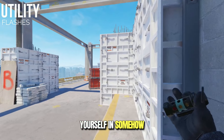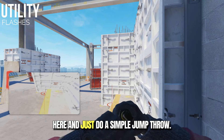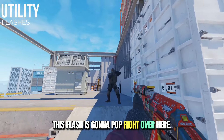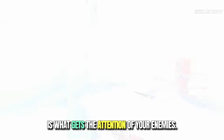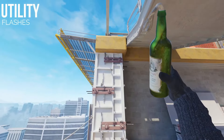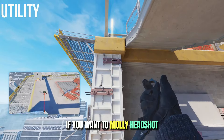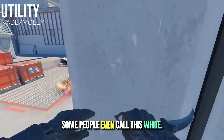And if you have sneaked yourself in somehow here, you can right click, cook it over here, and just do a simple jump throw. This flash is going to pop right over here. Although you make a sound while jumping, that is what gets the attention of your enemies. If you want to molly headshot or ninja, you can molly like this — some people even call this 'white'.